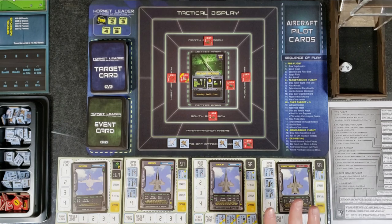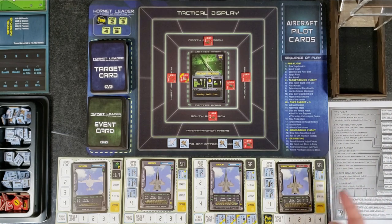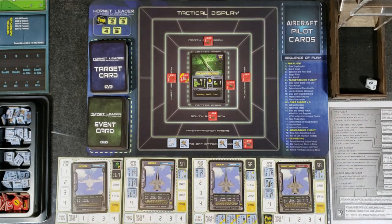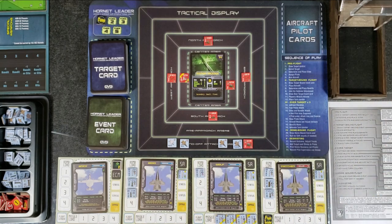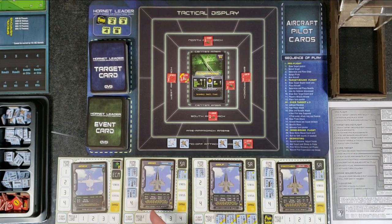We're doing the defensive phase. Panther has an ECM pod — if he rolls a six or higher, the attack is negated. He rolls an eight, so the attack is negated. The missile flies wide and misses. Good job having those ECM pods — they really help, especially when a MiG outranges your own guys.